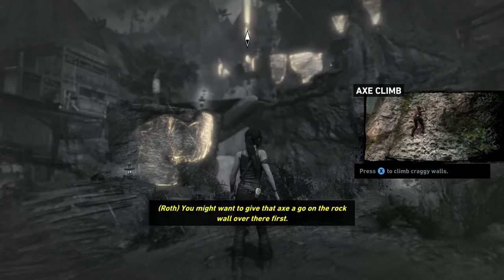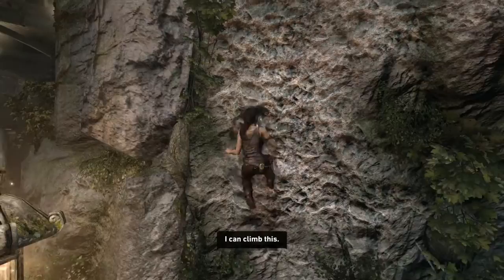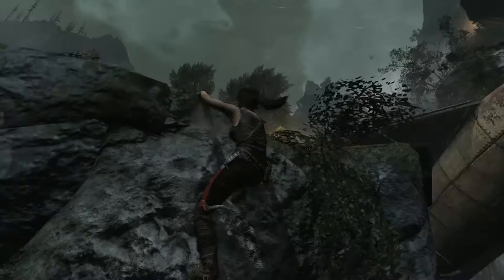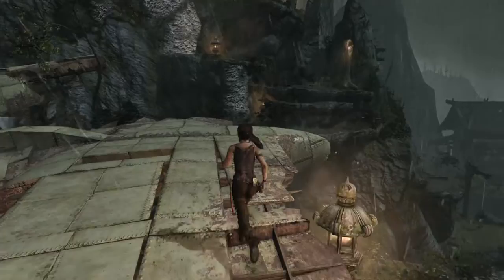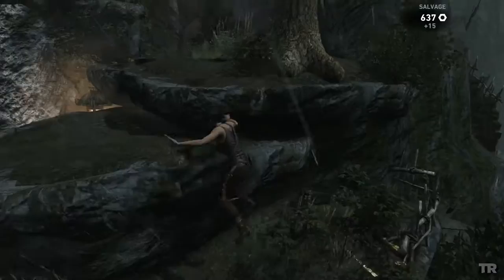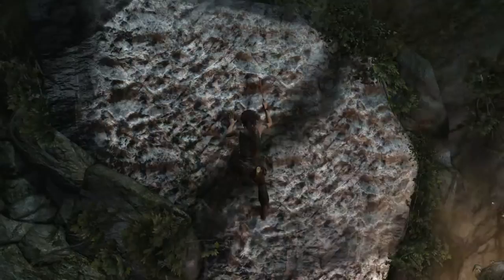You might want to give that axe a go on the rock wall over there. Yep, we sure will — it's the best and only good way up there again, it's a much quicker path. So this is pretty basic — hit X to latch onto a wall. I'm actually jumping a bunch as well to speed up the process, because this rock climbing stuff is some of the slowest and most boring parts of this game. Let's crack open some salvage here. We don't really have a good path over there normally, so let's just hop up here. Oh hey, salvage — I almost completely forgot about that. And I thought I was going to fall to my death there.